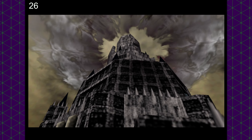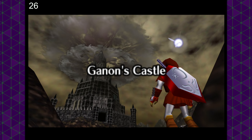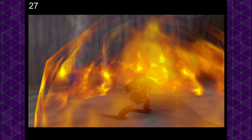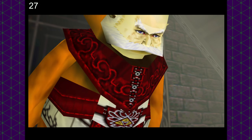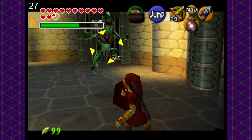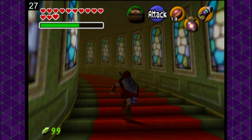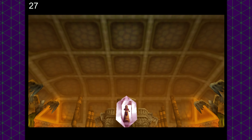Moving on to Ganon's Castle — there's nothing in this area that we haven't had to deal with already. We would have to use Din's Fire in the trial of ice to defeat the freezers, but that is it. The rest of the trials and the trek up to Ganondorf himself can all be done using pots only. Sure, it's not easy, but it can be done. Our count heading into the fight with Ganondorf would be 27 — 27 times that we had to use something other than a pot to damage an enemy. Everything had led up to this.